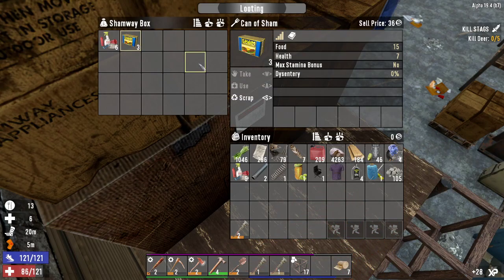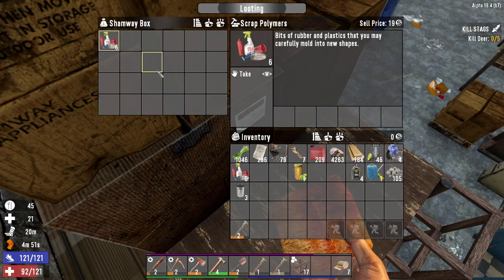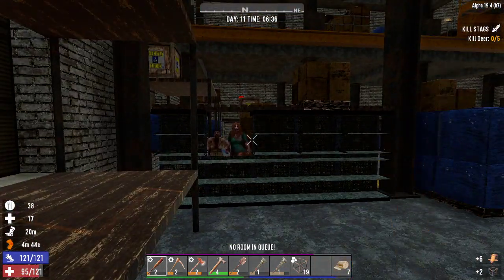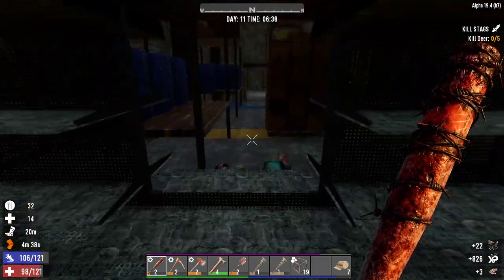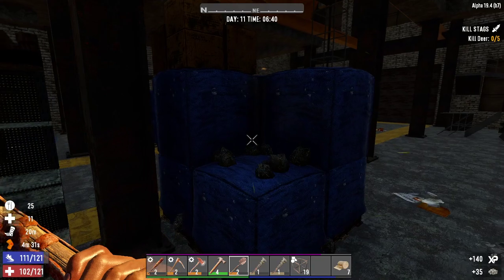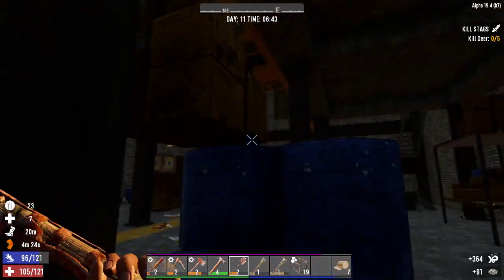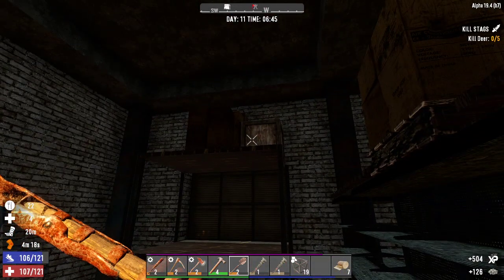We'll eat that and again. Scrap those down, scrap the pipes, take that, take that. Okay they're both down - lovely. Oh wow, there's a lot of cement here. That will come in handy. I thought I heard someone. Oh wait, there's another crate up there - need to get back up there in a second.